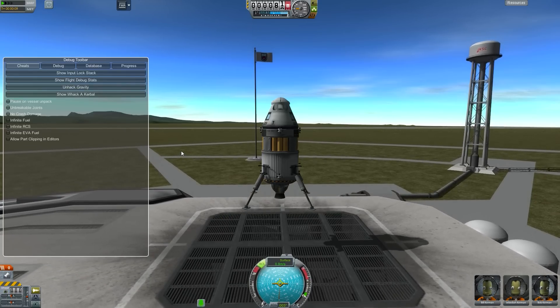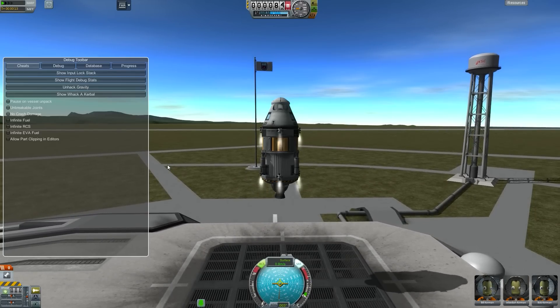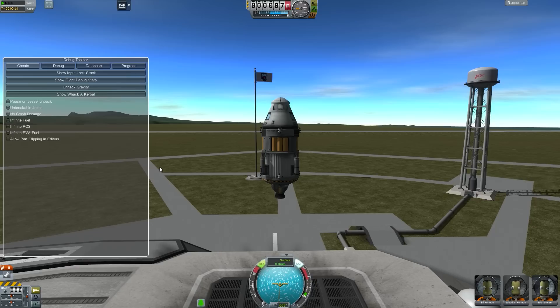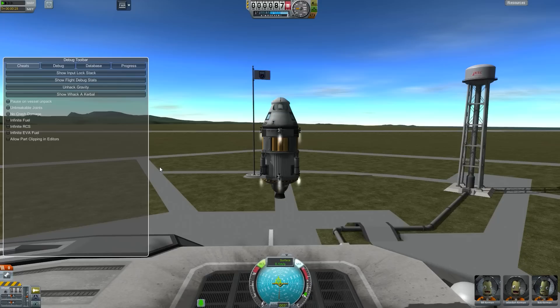What you'll want to do is pull away from the launchpad a little bit, and once you've thrusted up enough, you're going to want to start thrusting side to side. This will check that your craft won't start to turn or otherwise change its heading while you're trying to dock, which can be really annoying.